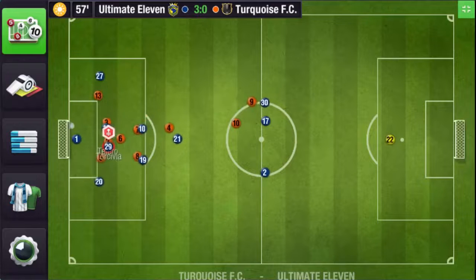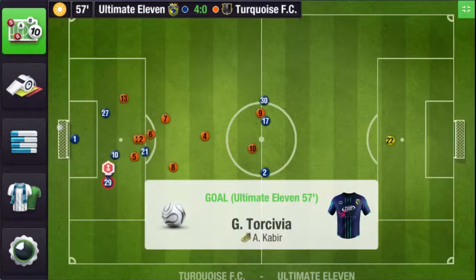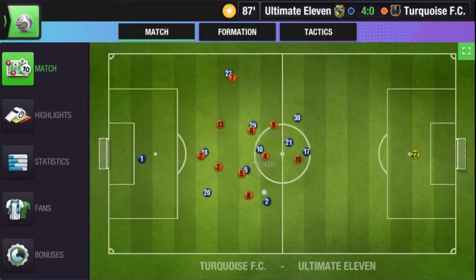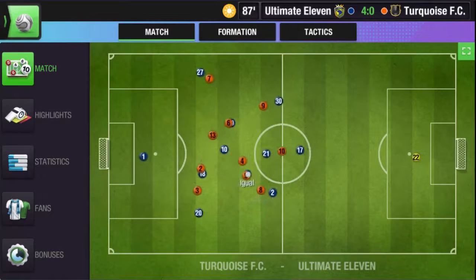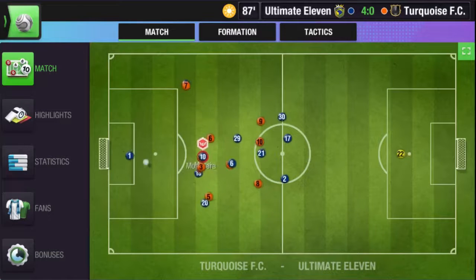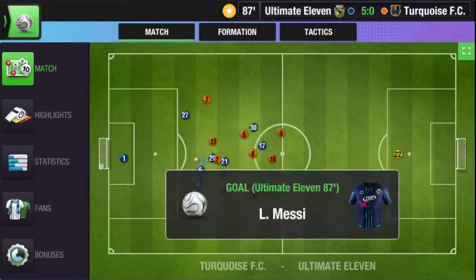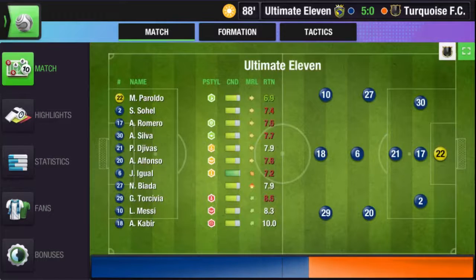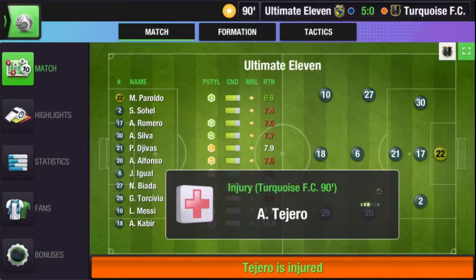There are two playstyles for ML and MR positions: False Winger and Winger. If you have a Winger playstyle for AMR, then it would be best to have a False Winger playstyle for ML and MR positions.